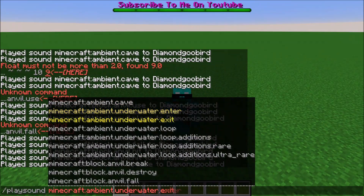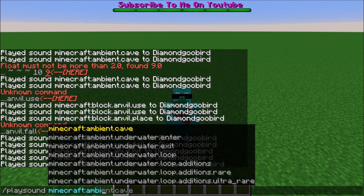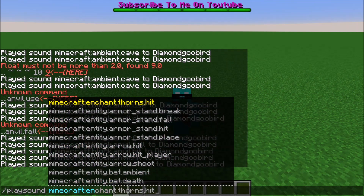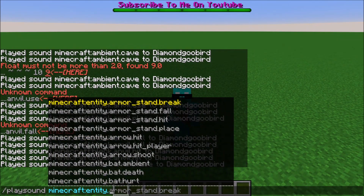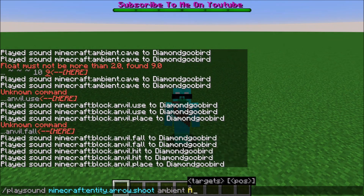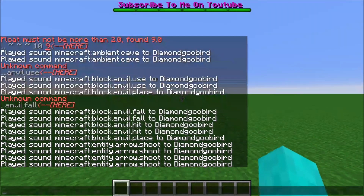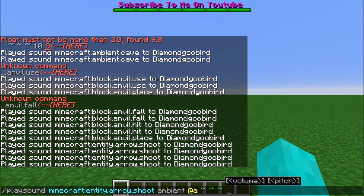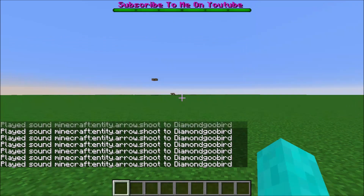So we can do mob sounds. We can do block dot, minecraft dot. And you can do enchant, but you can do entity — let's do arrow hit player. Ambient at a. So it makes you think that it's shooting an arrow. So the pitch can also be raised.